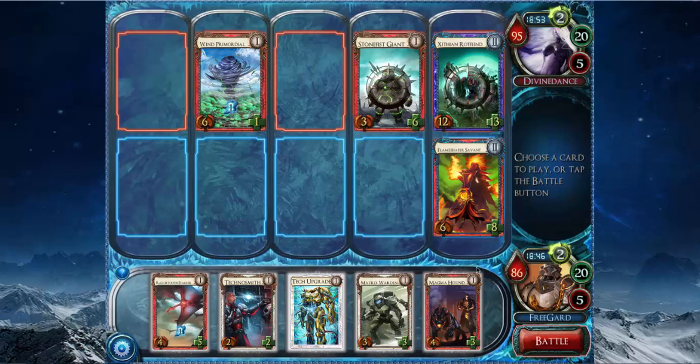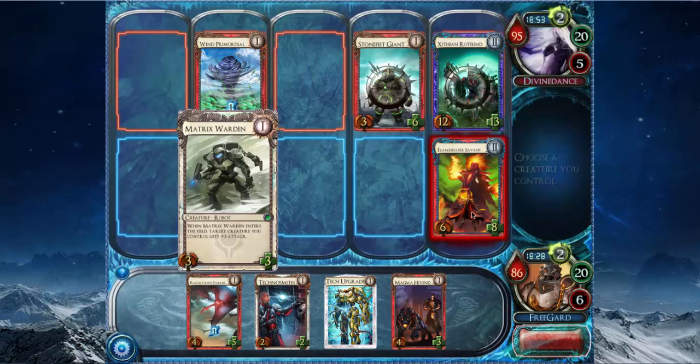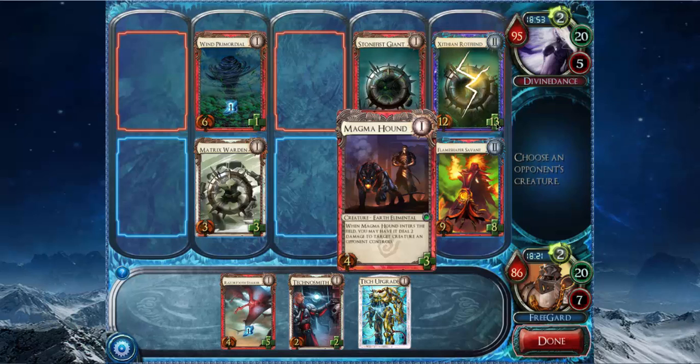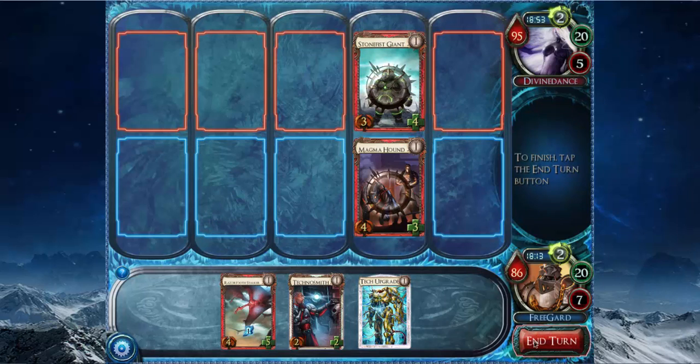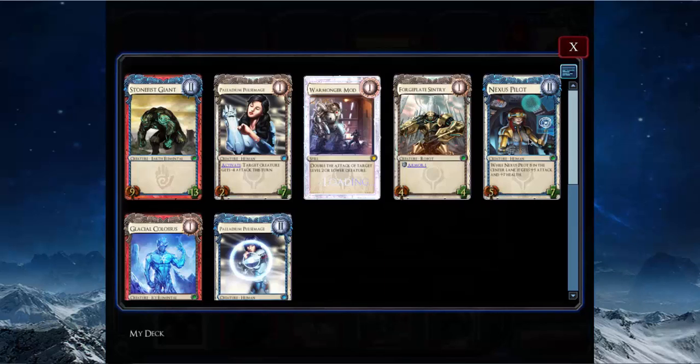Trying to figure out what the best play is here. I can deal 6 damage to this Rotfiend and then play a Matrix Warden, but that's too much damage. I think I just need to do 4 damage to it to put it to 9, and then Matrix Warden up his guy. So here's what we do: we play Matrix Warden here, kill his Primordial, pump my Flame Shaper's vaunt, play Magma Hound. With the Flame Shaper ability we hit the Rotfiend — because then it would die — and with the Magma Hound ability we hit the Stonefish Giant so it dies. So everything dies, no one has anything. And then we draw a bunch of level 1 cards. We need to draw that Nexus Pilot pretty soon here, I think.